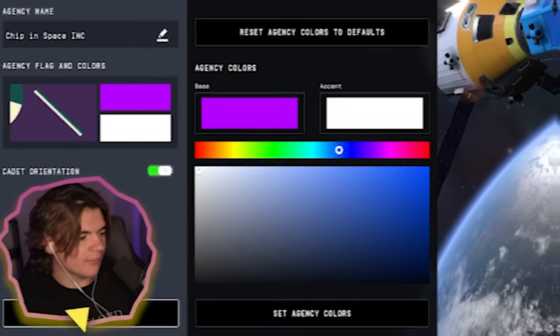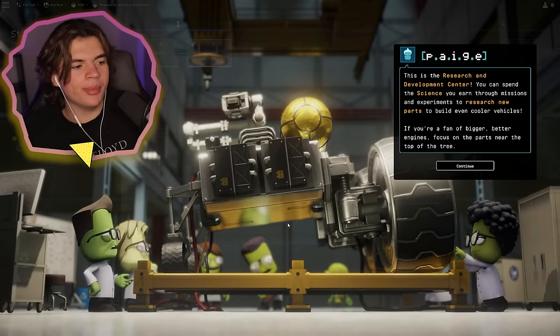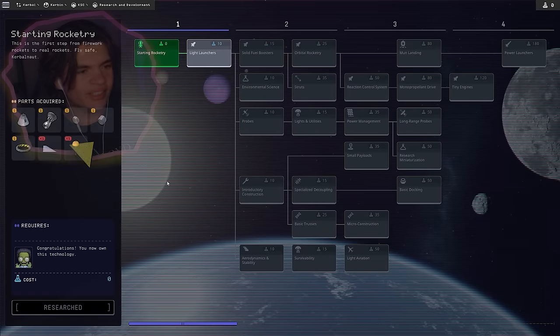Let's go purple and white as our agency colors. Here we go — let's load in. What is new is this research and development building. If we open this, we have a skill tree.